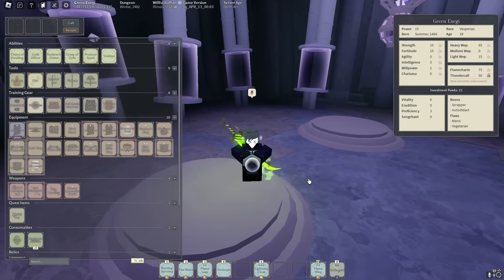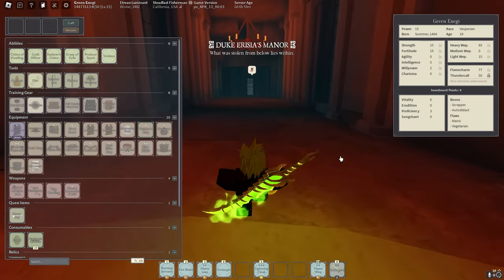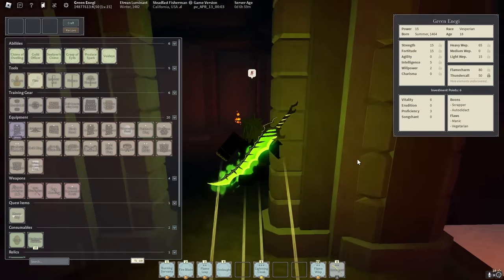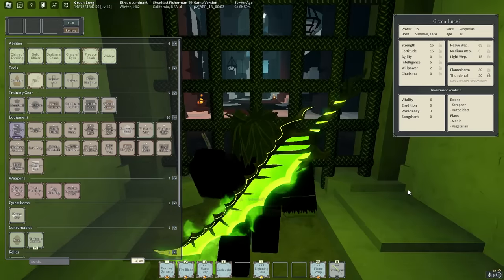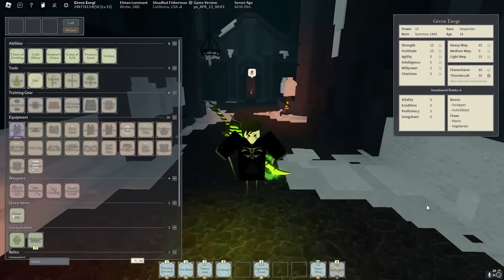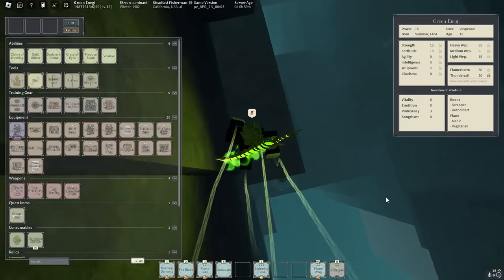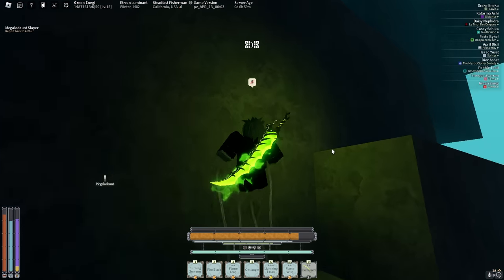Let's get 80 Flame Charm real quick. We definitely have enough points. Let's use our Heart Gem — boom, we have 80 Flame Charm, perfect. Now what we're gonna do is go to the other Illuminate and level up our Flame Mantras so they're doing actual damage, because right now they're level 1. That's the reason we got 80 Flame — so we can get level 5 Mantras. Let's also report back to Arthur to get our plus-one talent from killing the Sharko.